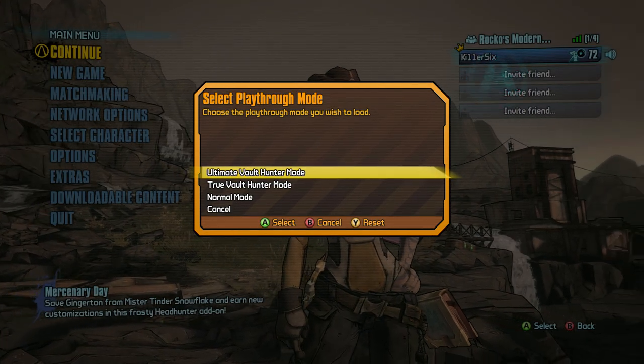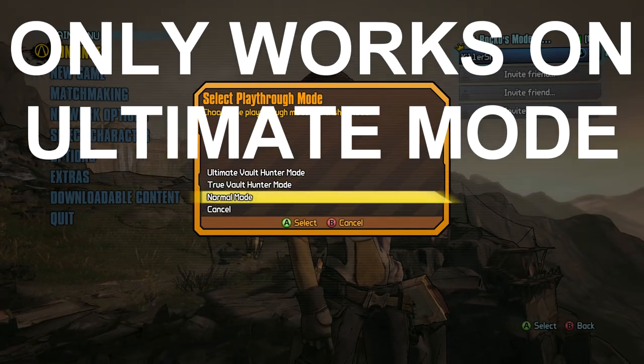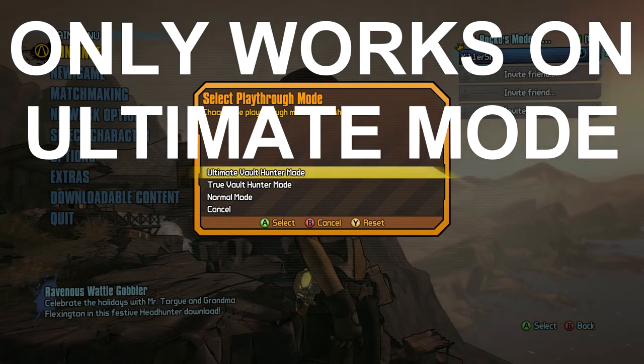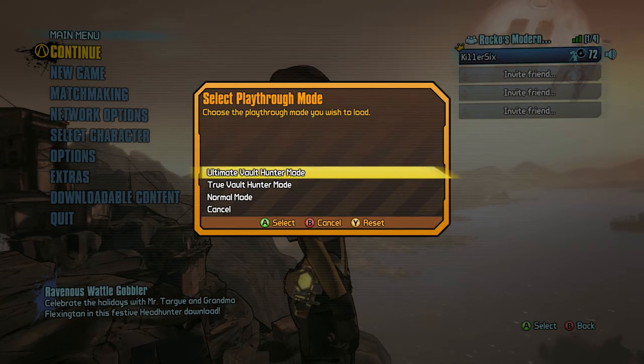I'm going to click on her as if I'm selecting her, and then you'll see I have my options to choose Normal, True Vault, or Ultimate Vault. On Ultimate Vault I have the option to reset — as you can see right there it says Y to reset. I'm actually using a PlayStation 4 controller, so for me it's Triangle, so I'm going to hit that.